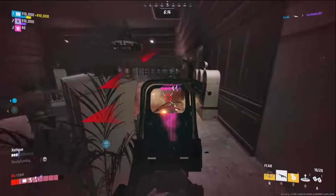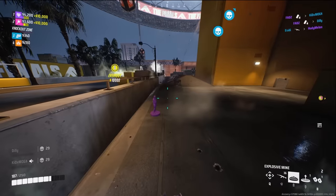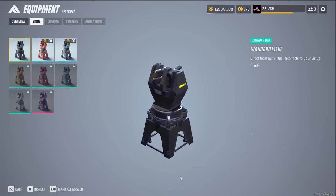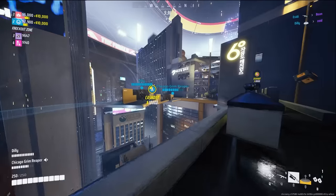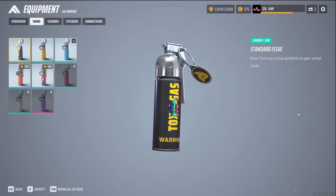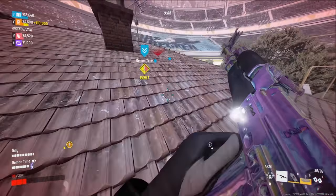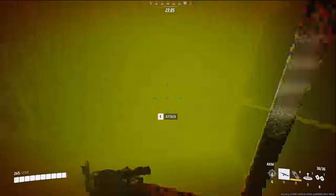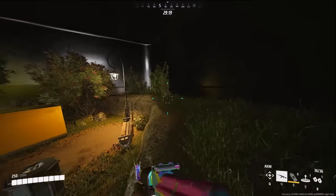For the last gadget, you have a few options depending on your playstyle. An easy pick is the explosive mine — place them on the cashout, in doorways, or on enemy trophies to deny revives. There is also the APS turret to defend an objective by destroying incoming projectiles, and the zipline to get around the map quickly. The gadget I run most often is the gas grenade — it forces enemies out of position, goes through walls and floors, and gives you hit markers when dealing damage, helping you track where enemies are playing.